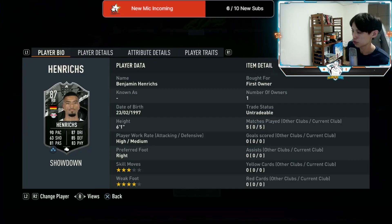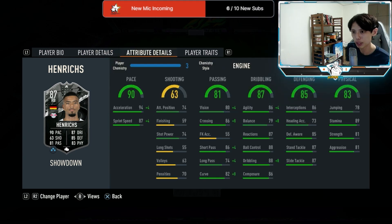We actually managed to play five games with Henrichs — three games at right back and two games at right wing back. For pace, I think he's really quick; 94 acceleration, you can really feel his speed when he runs, so I'll give him an 8 out of 10 for pace. For passing, short passing is decent — 7.5 — and long passing I'd say 7. No issues there.